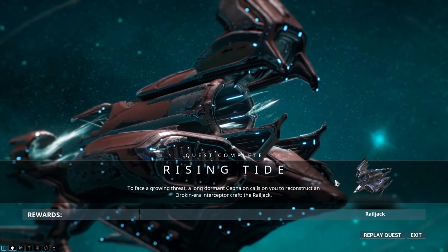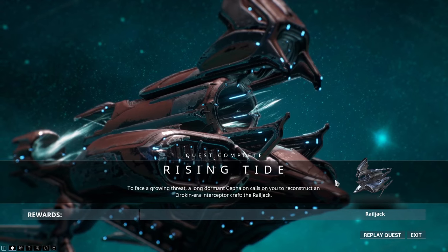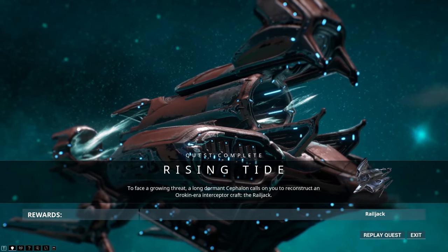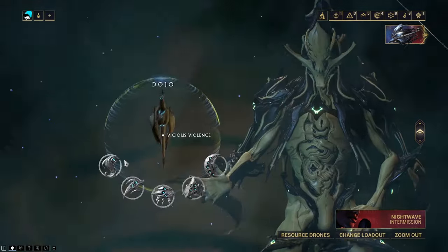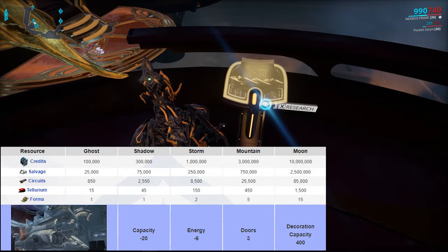There are two ways to obtain your very own Railjack. The first is via completion of the solo-only quest Rising Tide, which is unlocked once you complete The Second Dream quest. To access the quest you must also have access to a clan's Dojo with a Dry Dock constructed. These are the Dry Dock construction resource requirements for different clan sizes.